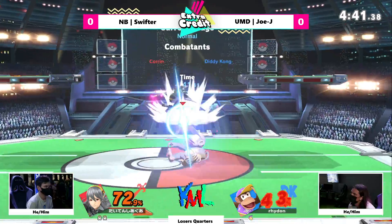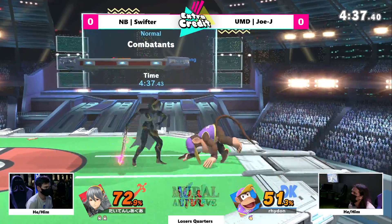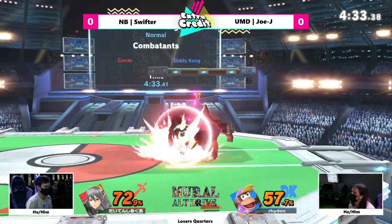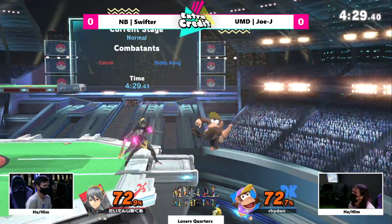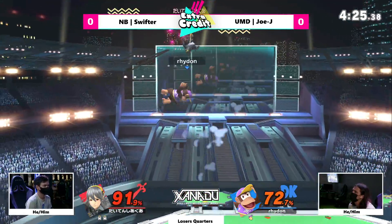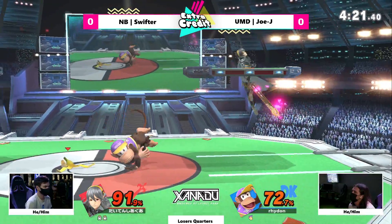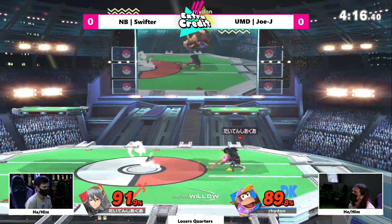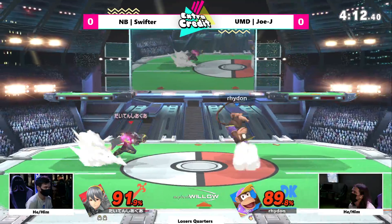Swifter approaching kill percent, JoJ still staying strong. I loved that n-air camped out to the side. If you pin somebody and then drop the pin, it puts them in a tech scenario. A lot of people roll in because they're DI-ing for that pin kick they expect. That can lead to down-tilt or pretty much anything you imagine. Swifter cautiously approaches the banana in order to pick it up — such a strong tool to have in hand.